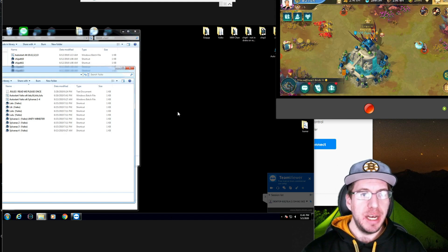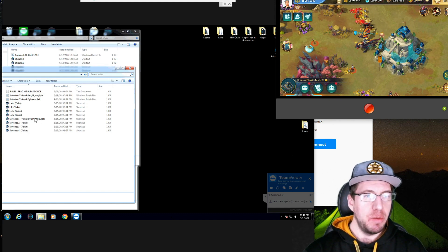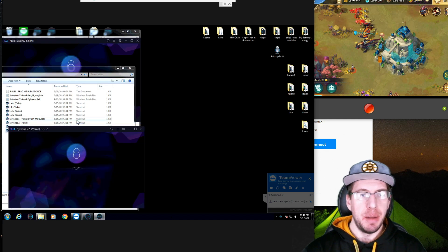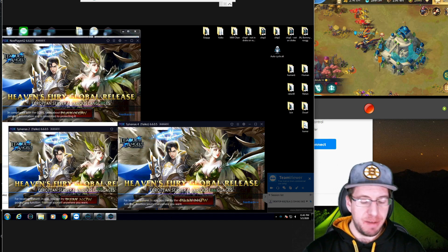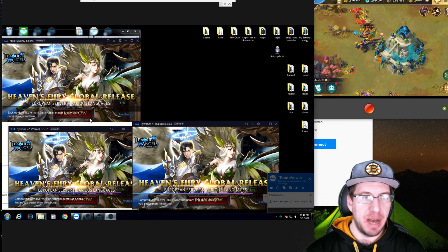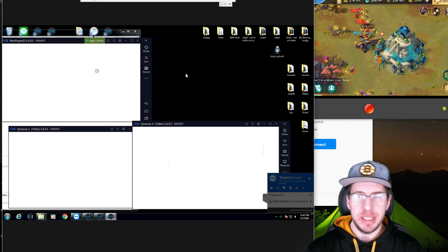On the computer screen over here we are using a program called Knox. You can actually get Knox from downloading it online. What it looks like is we can actually go in and select multiple clients to open up all at once, so we can get a bunch of walls going. We have one, two, three — we should have one more popping up in a second. Each one of these is an individual account.